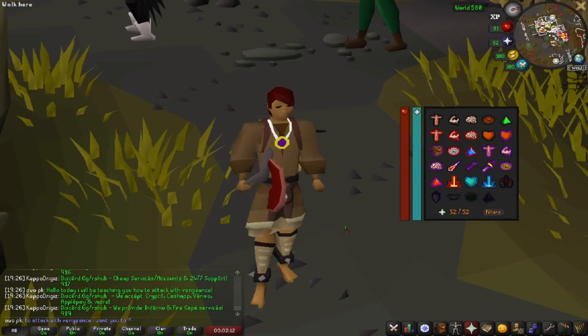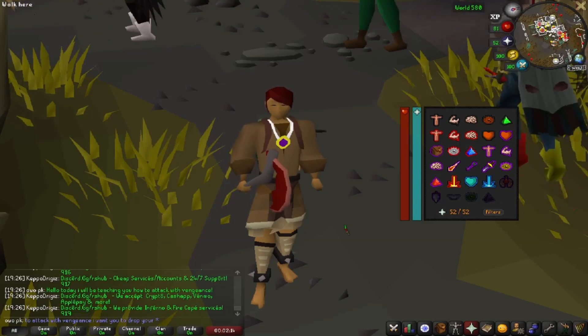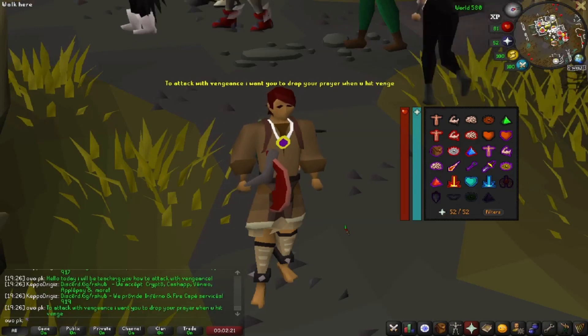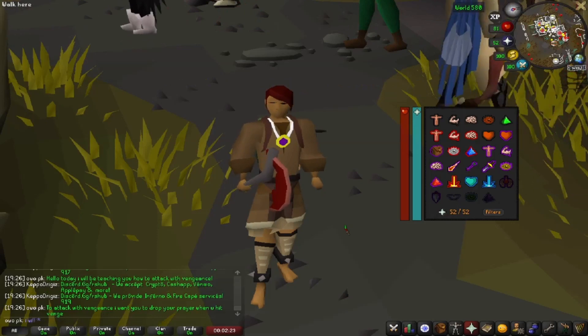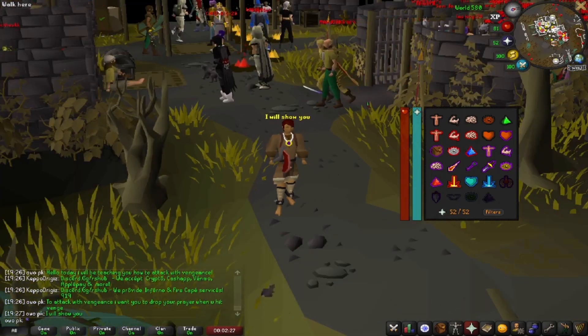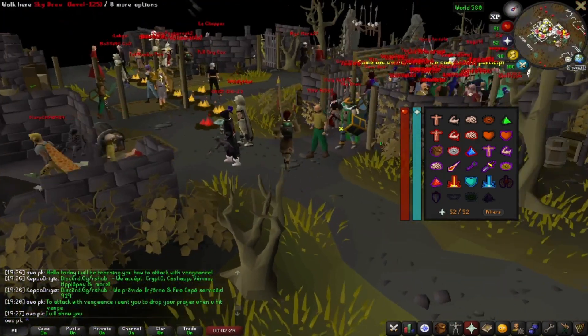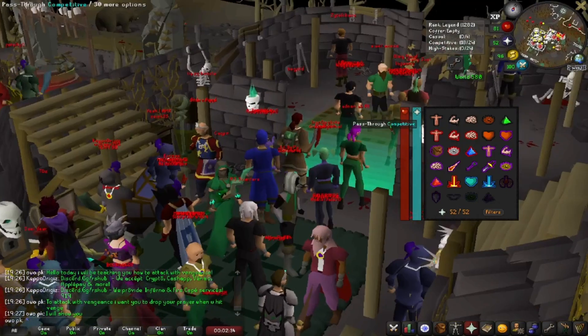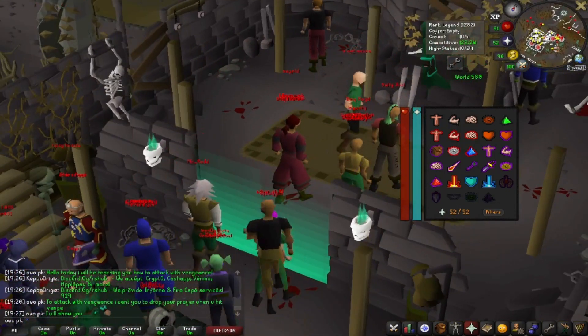Today I am going to be teaching you how to attack with vengeance using the drop prayer method. What do I mean by the drop prayer method? What I mean is, when you hit your vengeance, you drop your protection prayer. That way, you get hit more on the vengeance. And I'm going to show you now how it works. So let's get into an LMS game and let's see how the drop prayer method works.